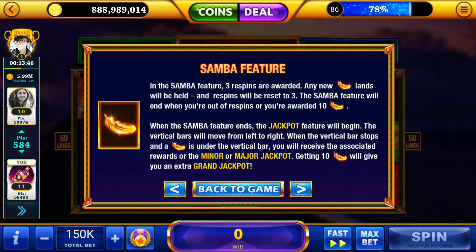In the Samba feature, three re-spins are awarded. Any new golden feather that lands will be held and re-spins will be reset to three. The Samba feature will end when you're out of re-spins or you're awarded ten golden feathers. When the Samba feature ends the jackpot feature will begin. The vertical bar will move from left to right, and when it stops on a golden feather you'll receive the associated rewards or the minor or major jackpot. Getting ten feathers will give you an extra grand jackpot — so the more gold feathers, the bigger your chances of winning big.